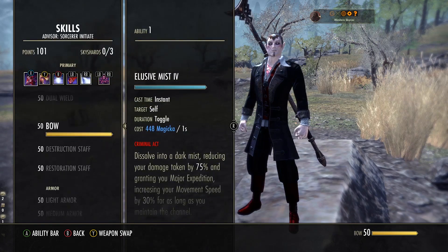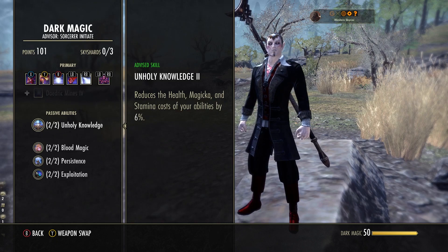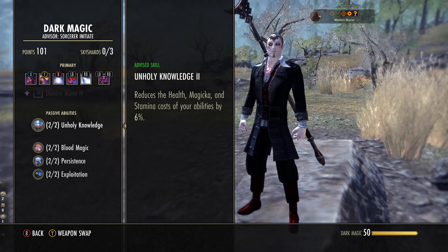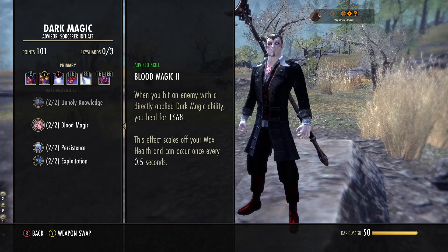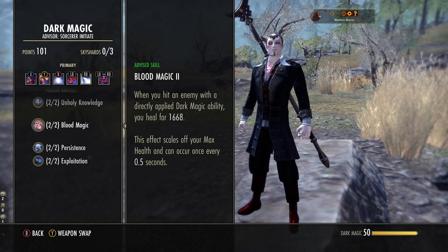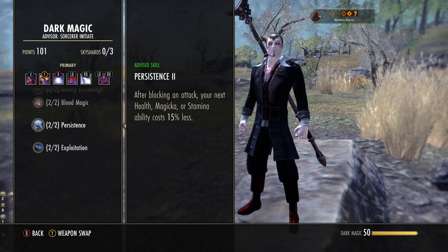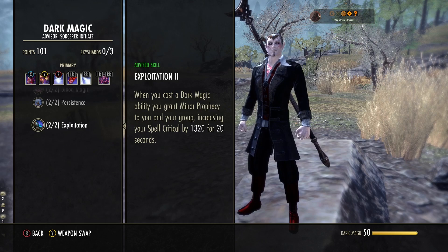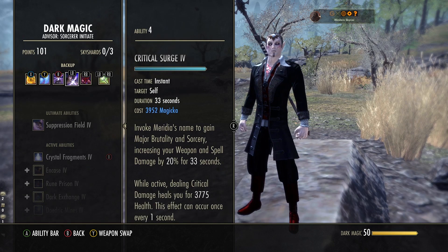Now we're going into passives because these are very important. In Dark Magic: one passive reduces the health, magicka, and stamina cost of all abilities — our base abilities have gone up due to stage 4 vampirism, but this gets them down. Another passive heals you when you hit an enemy with a directly-applied dark magic ability — so your Crystal Frags will heal you, and this can happen every 0.5 seconds. After blocking an attack, your next ability cost is cheaper. And when you cast a dark magic ability, you get Minor Prophecy, giving you and your group a spell crit bonus — which means a heightened chance to crit, which means Critical Surge will heal you more often.